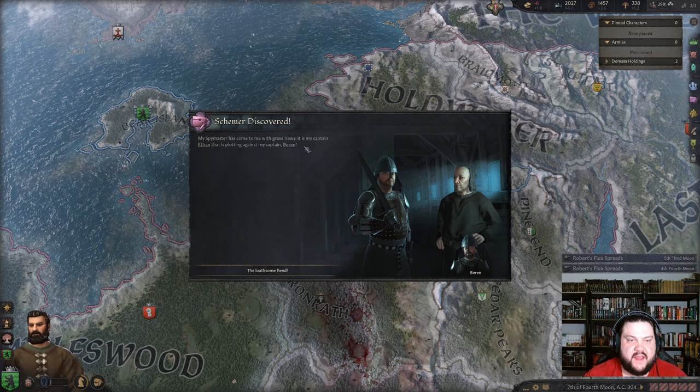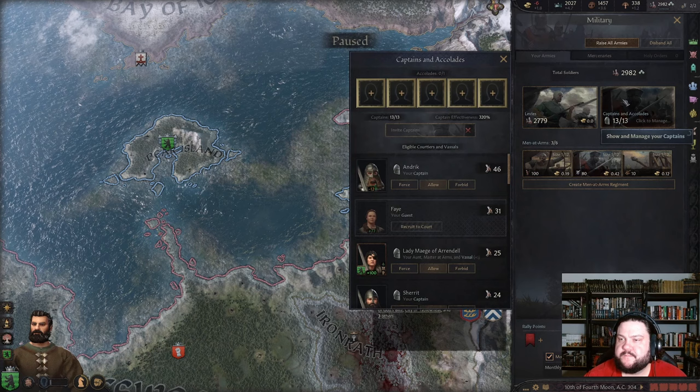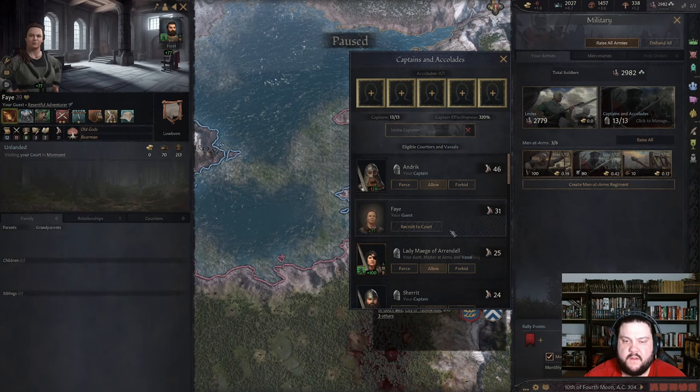Almost out of debt, everybody. I almost wish there wasn't — schemer discovered! My captain Ethan is plotting against my captain Baron Ethan: prowess 24 vs prowess 15. I don't care. Andrick's really good but he's married. Look at this girl — can we marry her in? Maybe if I clear this stuff — yeah, he's in my court here.